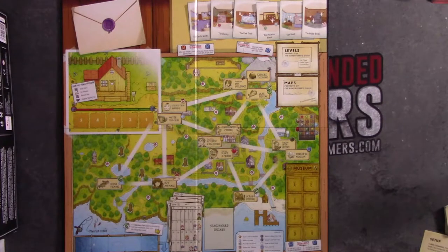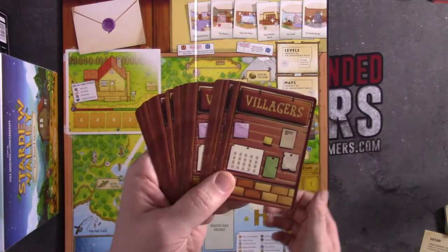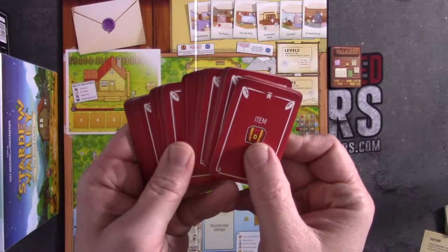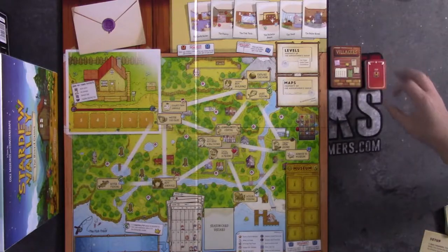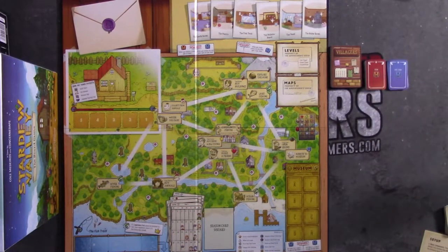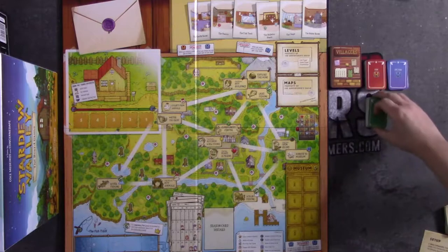First, you're going to place the board in the center of your playing area. You're then going to take the deck of villager cards, give these a good shuffle, and place them beside the board. Then take all of your item cards, again give them a good shuffle, and place them beside the board. Then take all of your epic item cards, give them a good shuffle, and place them beside the board. Next, the event cards, give them a good shuffle and place them beside the board.